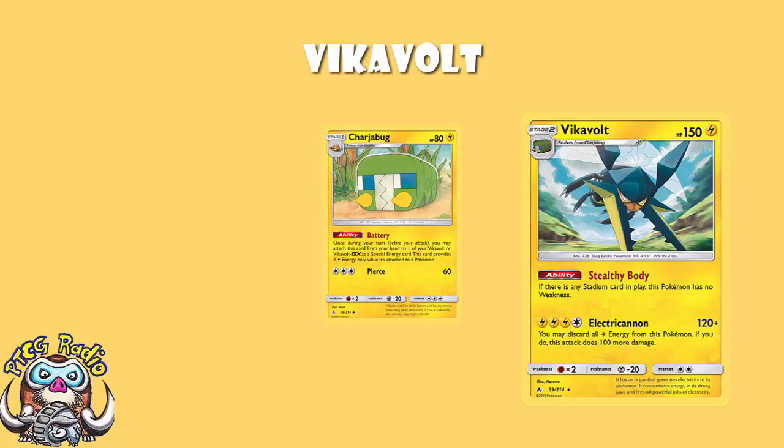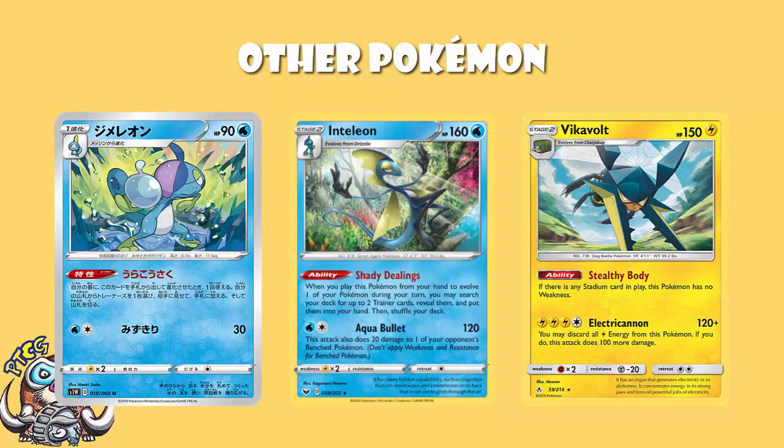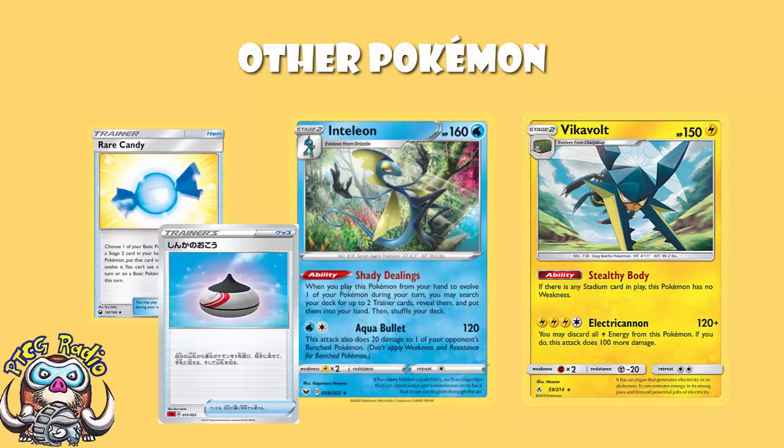There are other Pokemon we play here, and the one that is really consistent between both of the decks is Inteleon. Inteleon is phenomenal and this isn't going to stop. When you evolve into Inteleon, you get to search your deck for 2 trainer cards and put them into your hand. Then we've got Drizzile that has the same ability, but it's a stage 1 and you search for 1 trainer card rather than 2. This gives you great consistency - if nothing else, you can search out your Rare Candy to skip your whole evolution stage. And of course we've now got Evolution Incense, which lets you search for any evolved Pokemon out of your deck. So you can evolve up into Inteleon, grab your Rare Candy and an Evolution Incense and now you're rolling.